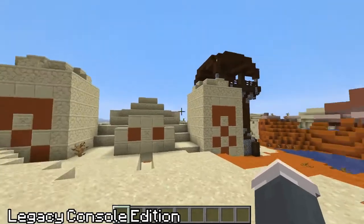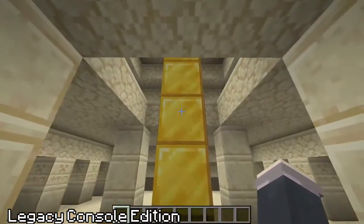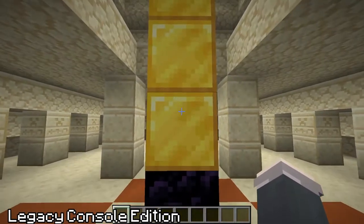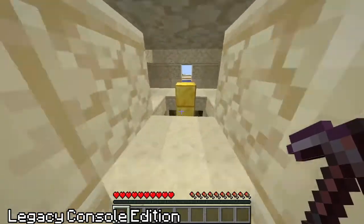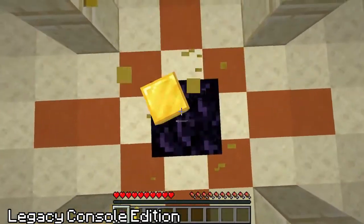On October 23rd, added to the Xbox Legacy console edition was a pillar of four gold blocks, which spawned on an obsidian block in the middle of a desert temple in the tutorial world. This temporary structure was appropriately named the Tower of Pimps.